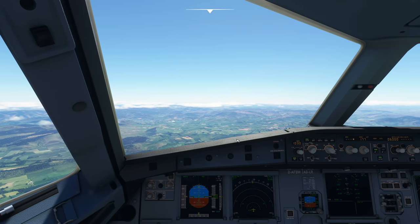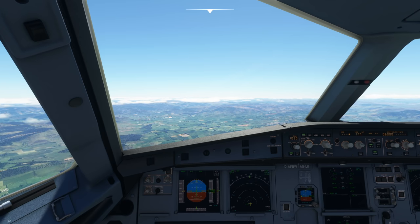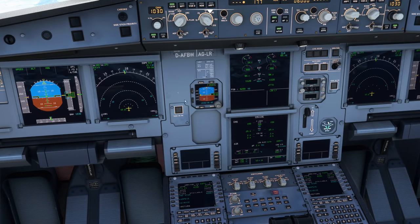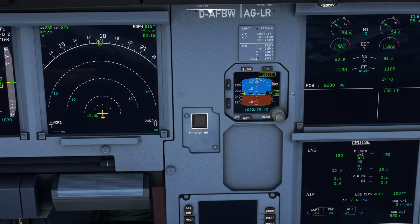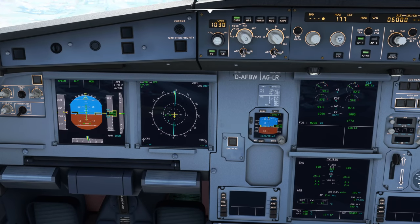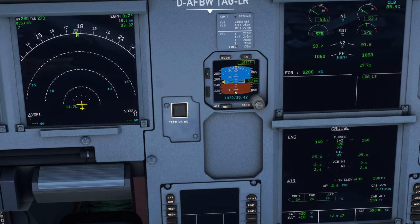Here we are on the flight deck, heading south of Edinburgh — we're going to turn around and head back north towards the airport for our approach. Let's jump into the instrument in question, the ISIS here — the Integrated Standby Instrument System. Beneath it is a blank space which used to have a horizontal situation indicator, a mechanical VOR rose type display. A little while back, older Airbuses would have a normal gyroscopic artificial horizon up here and then the HSI below. That's been removed in modern aircraft and we now have this integrated standby instrument system.